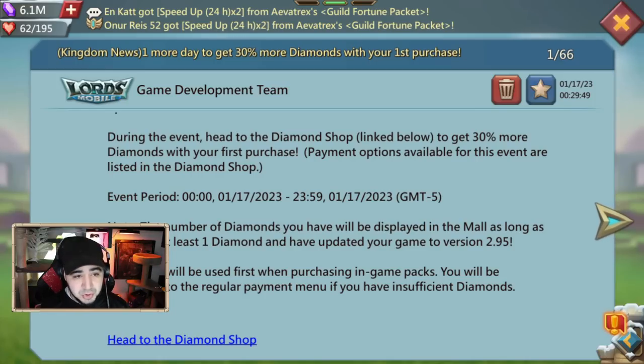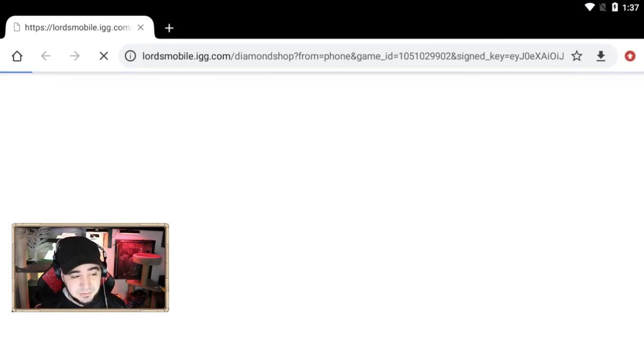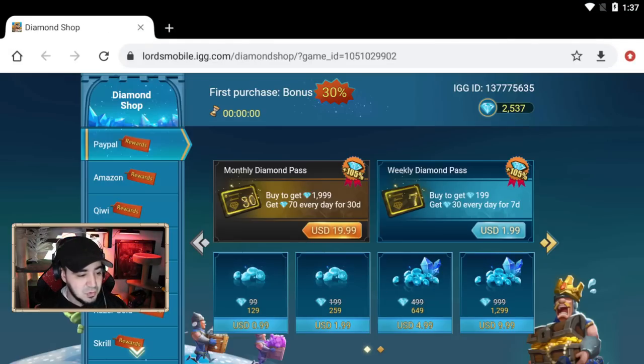Diamonds will be used first when purchasing in-game packs, and you'll be redirected to the regular payment menu if you have insufficient diamonds. Once you use up your diamonds and don't have enough, it will redirect you to Google Play or whatever you want to use. The diamond shop shows the first purchase bonus is 30%, which already sounds pretty good.